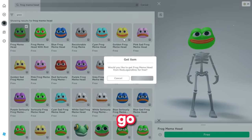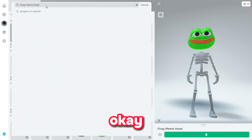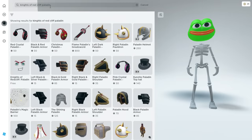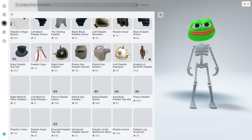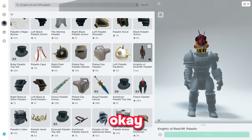Now you have to search for "knights of the red cliff paladin". Find the item I'm going to show you — this free item called Knights of the Red Cliff Paladin. Click on it and claim this item.